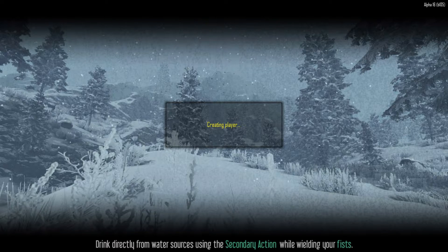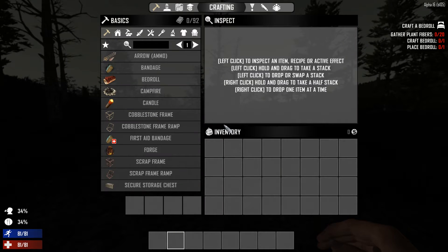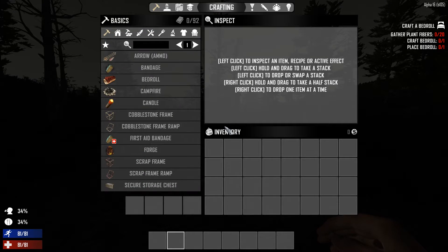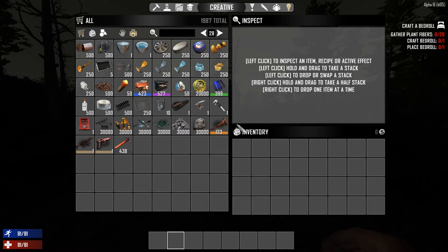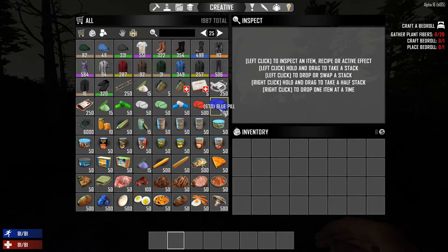This is the same game save as before — doesn't really matter, it's just something I'm using for testing. Creative mode, debug mode too while we're here. Refresh that and creative, dev blocks. These are in number order, so here we are: red pill, blue pill.